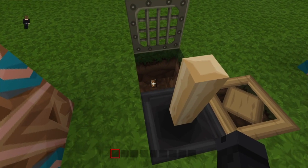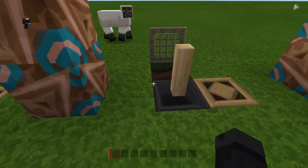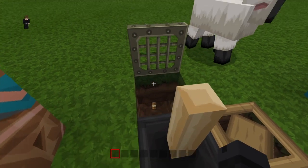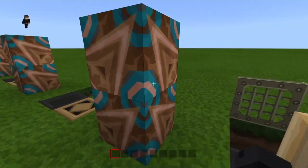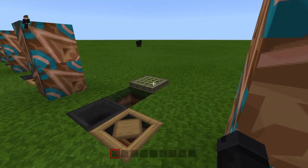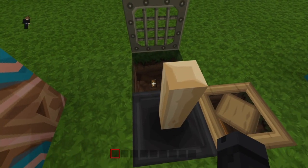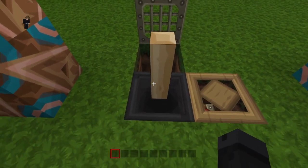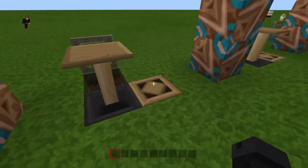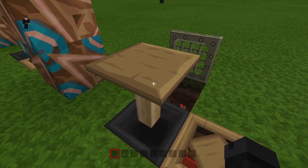The next step is to put your redstone torch down. What I'd say is do it like this: put the iron trapdoor down first, and then place your redstone torch whilst you're in there. You can also put your fence post on top, and once you've done that, put a pressure plate on top.